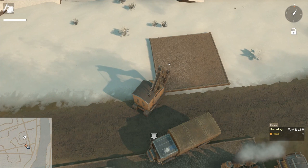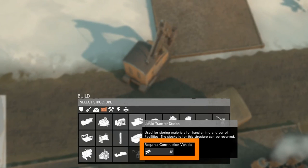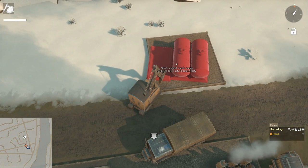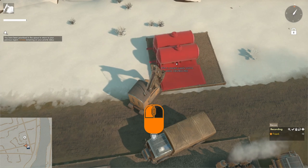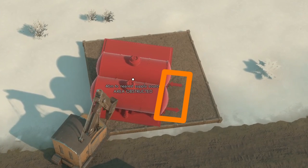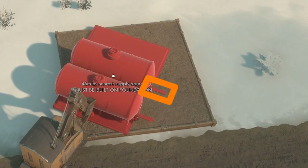To build a liquid transfer station, press B to open the build menu and go to the facilities category. Hover over the liquid transfer station — it requires 35 construction materials and a construction vehicle. Left-click to place the blueprint. Hold right mouse button to change orientation. On the right side you'll see two arrows and two pipe connection points indicating an inlet and an outlet for pipeline systems.